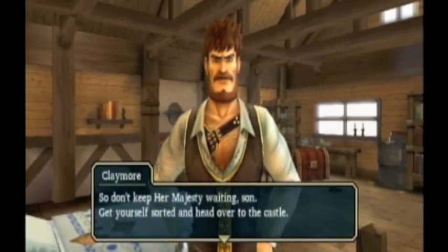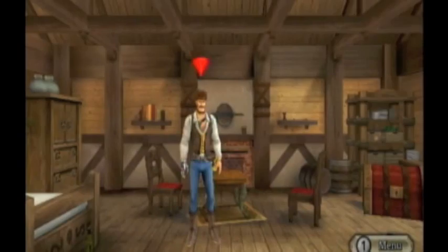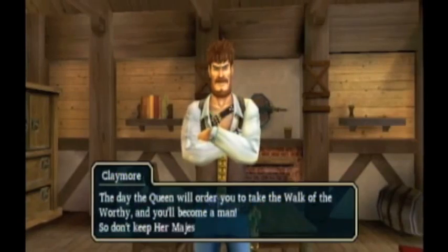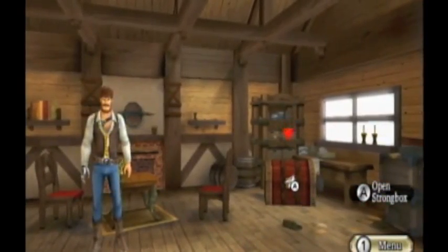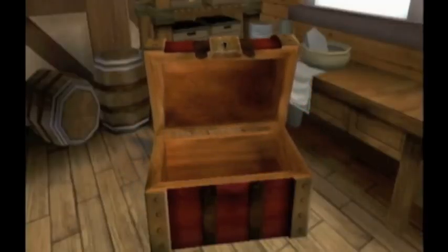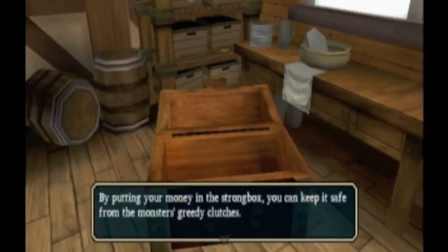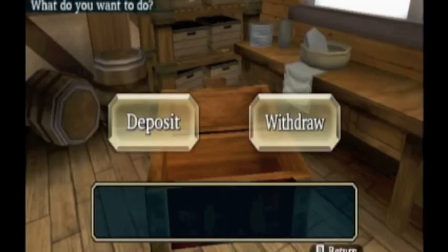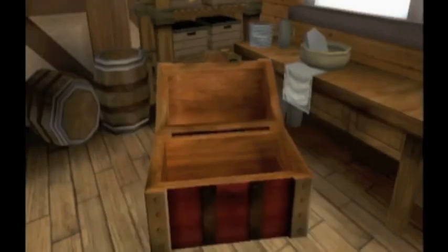'Don't keep her majesty waiting, son — get yourself sorted and head over to the castle.' What's funny is if you do talk to him, he says pretty much the exact same thing. Over there is your strong box — right now there's nothing in it, there's no point in opening it. But if you do click on it, it gives you a little bit of information: 'By putting your money in the strong box, you can keep it safe from the monster's greedy clutches. Money can only be deposited and withdrawn in multiples of a thousand gold coins.'